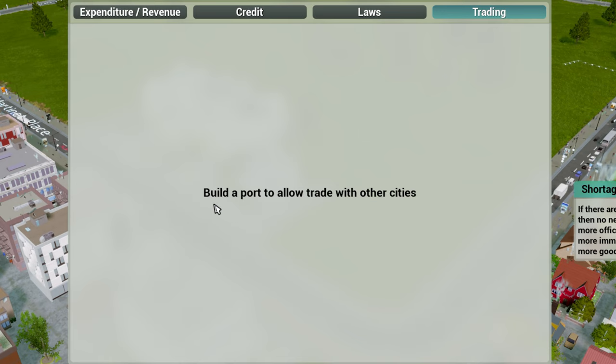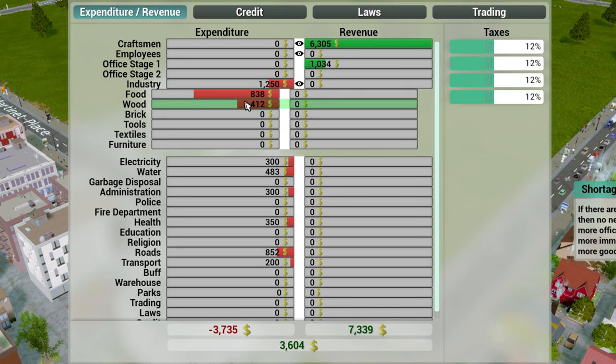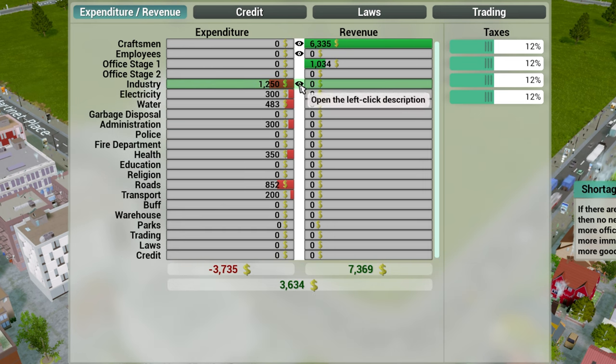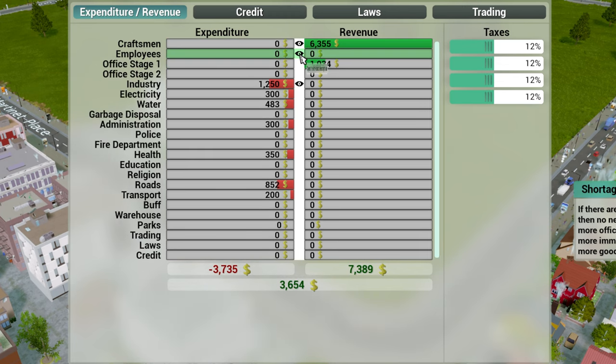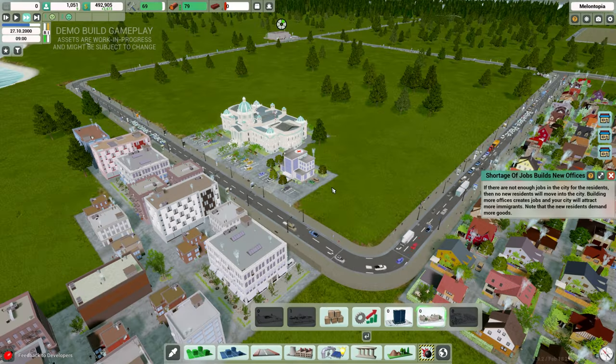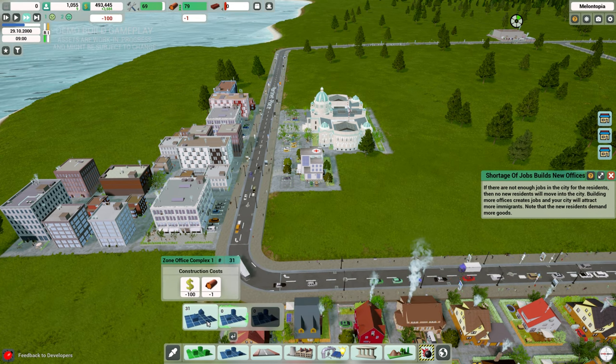Going into our finances, we can see we're making 6,196 income — currently bringing in 3,515 on easy mode. We're in the positive for money. We can unlock credits, build a bank, and look at laws and trading. We can build a port to trade with other cities. We can change taxes for craftsmen and employees at different office stages. Breaking down expenditures, most of our income is coming from fish sales and residents.